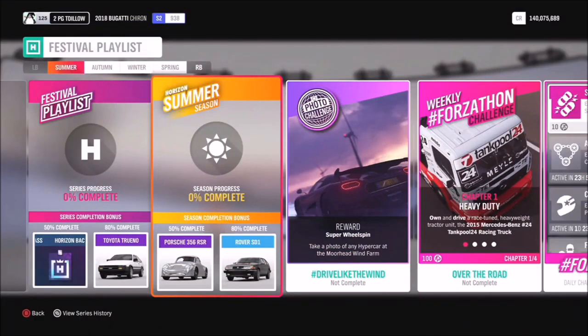First up, your overall rewards for the series: a backstage pass at 50%, and another shot at the Toyota AE86 Trueno at 80% into summer. 50% gets you a brand new car — the Porsche 356 RSR Emery — which we'll be taking a look at in just a moment.